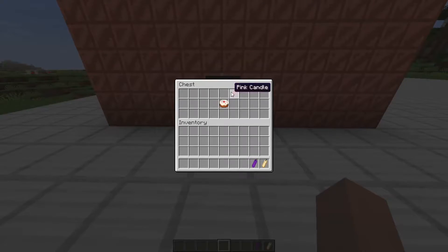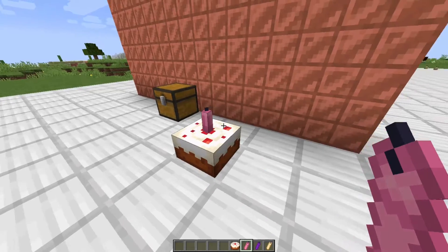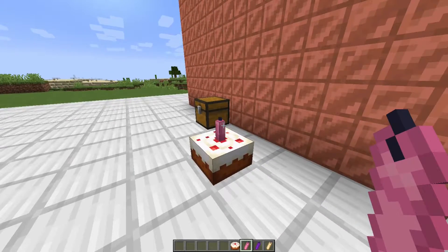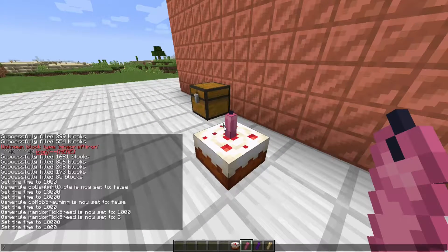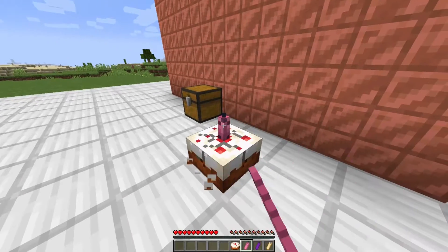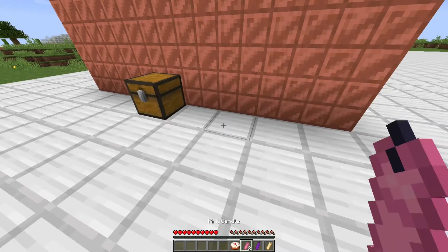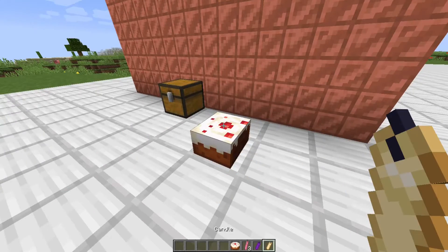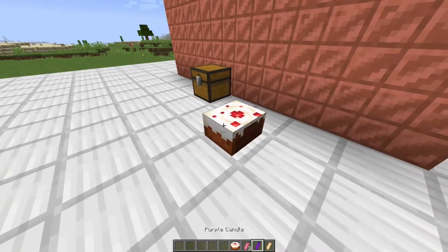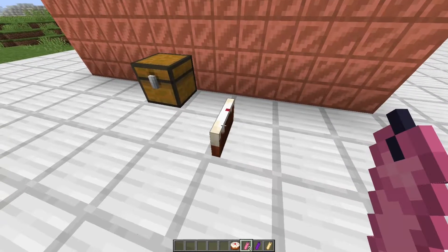You can now put candles on top of cake. You just right-click and it sits right on top. You can't remove the candle individually — you just break the whole cake. But you do get the candle back, not the cake. You can put one candle on, but if you try to put two, you'll just eat a slice and get the candle back. And you can't put a candle on top of a partially eaten cake.